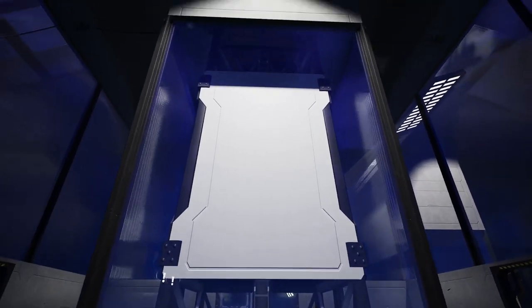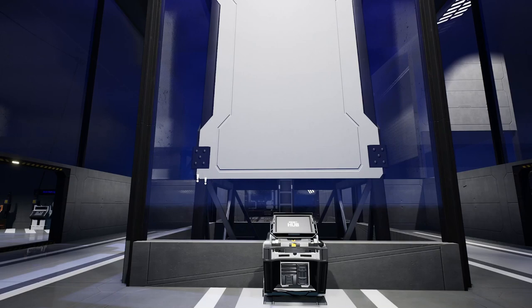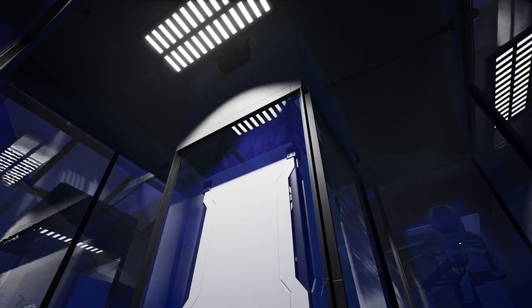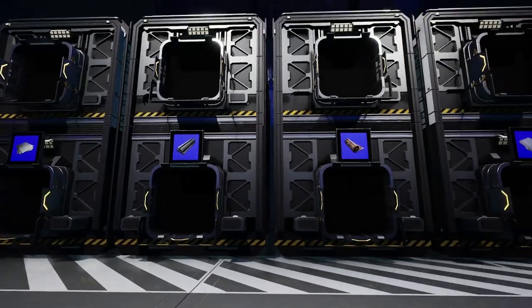You're also going to notice this giant radar tower in the middle of the hub. I wanted it here for two reasons: first, it looks aesthetically pleasing in the lobby, but it's also a functioning game object that actually has a purpose. Having this radar tower in the middle of the room really works great for both aesthetic and functional purposes.